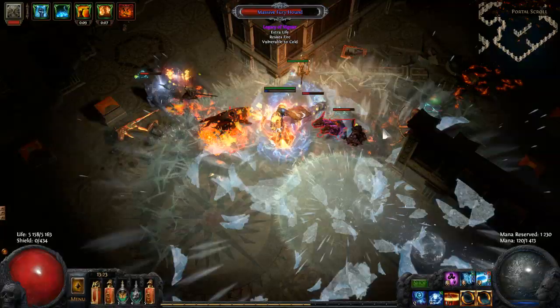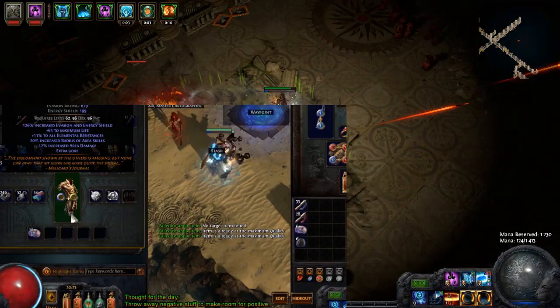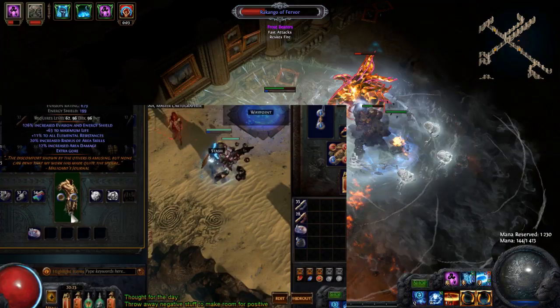For your gear, focus on getting as much life, mana, and mana regen as possible. Of course, resistances must be capped. The expensive part is probably getting Carcass Jack — I paid two exalts and twelve chaos at the start of Prophecy League, but I was extremely lucky and made it six-link.